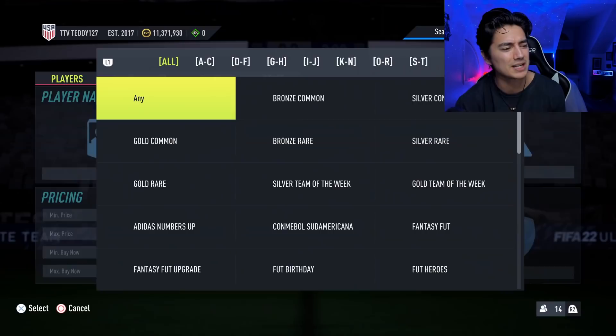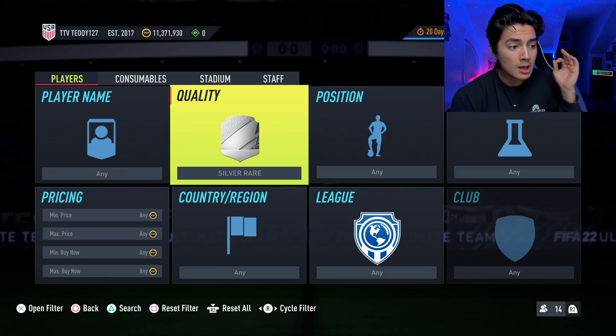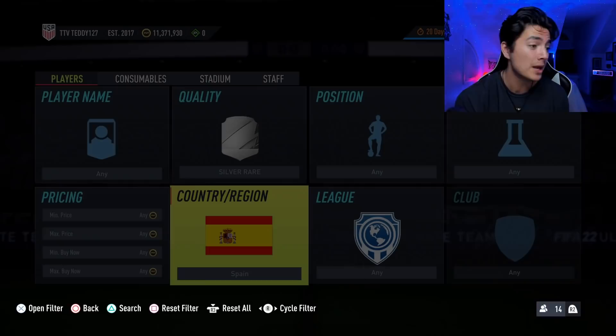I have a notebook with everything we're going to look at. Starting on the low budget side: low budget investments and filters. We're going to look at bronze and silver rares. One leak we have with the Foot Captains promo is icon moment SBCs daily, so every day we should be getting an icon moments player SBC. Every icon SBC has a bronze rare squad and a silver rare squad.